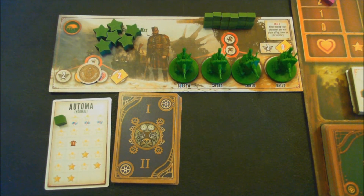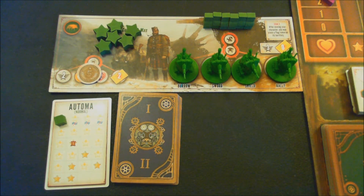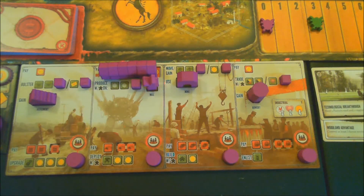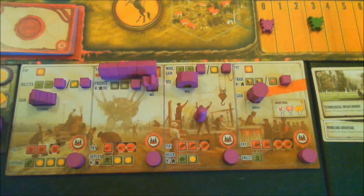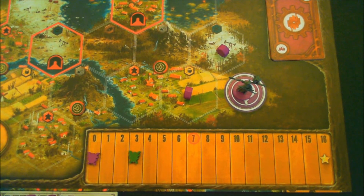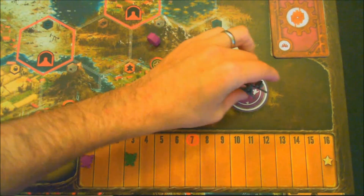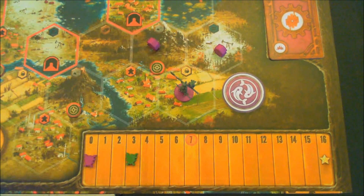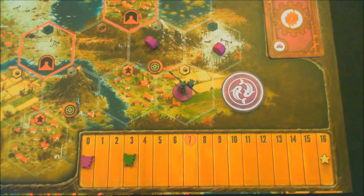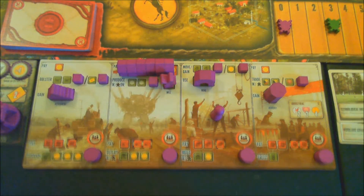We'll be going up against the green faction, playing on Audemont Normal mode. For my first action, I'm going to move. I'll move this worker up to this mountain, and move my character into the farm. Those are my two moves. With no wood to spend, I can't do my bottom action.